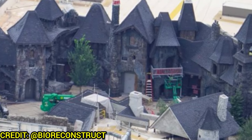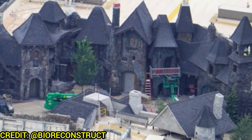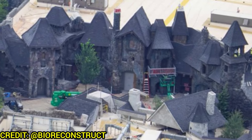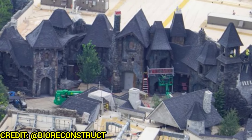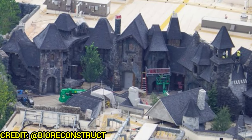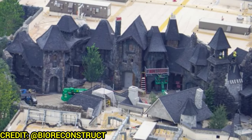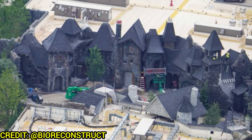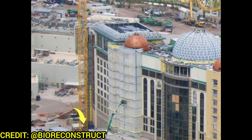Dark Moor itself is looking very good with very dark roofs and weathered cobblestone-type facades. There's a nice steakhouse in here to eat at, and I'm excited for character interactions and meet-and-greets. According to sources, there will be lots of fog machines pumping fog throughout the whole area — especially at night this will be a perfect land for atmosphere.